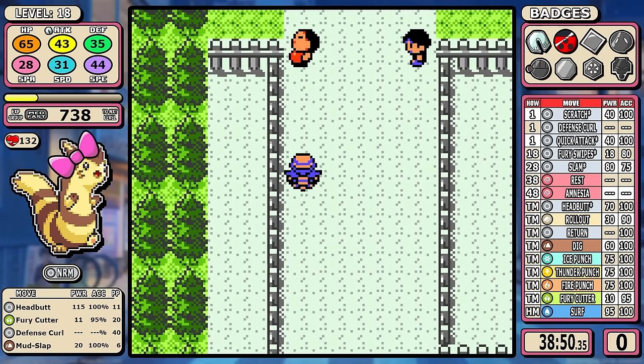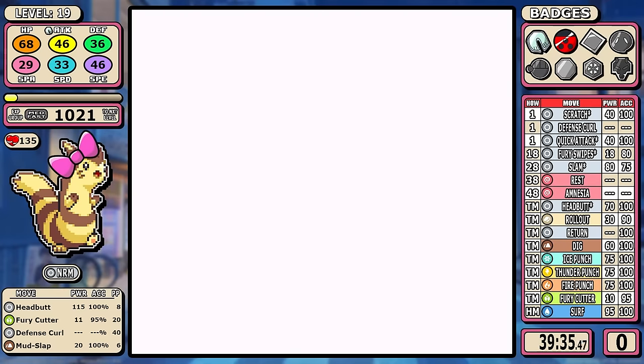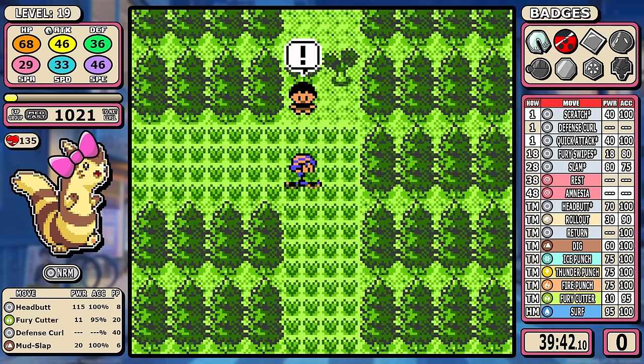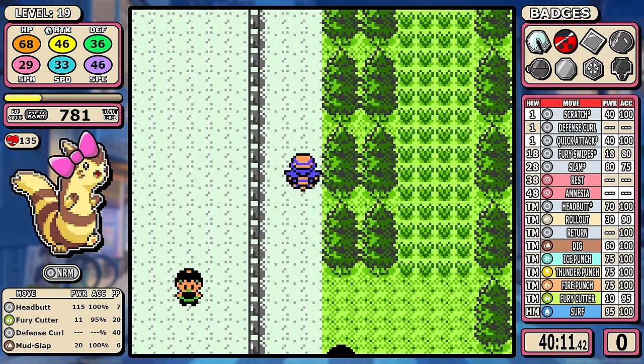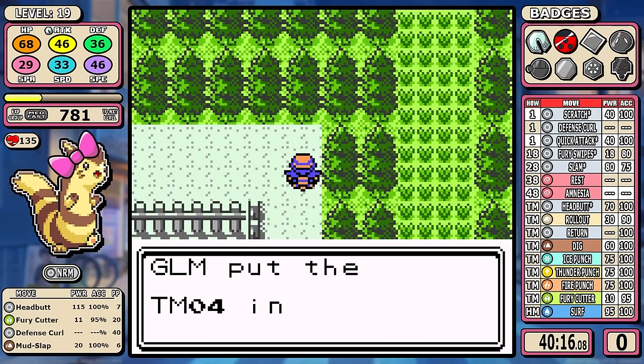The next optional battle I'm going to pick up is Fire Breather Walt and his two Magmars. Outside of my first Forretress run, I'm finally going to get to show off Rollout — we're going to go get it. I was really wrong about the mechanics in that video and I understand it a lot better these days, but for now just remember that we pick it up. When we get inside Whitney's gym, there's going to be another optional battle.